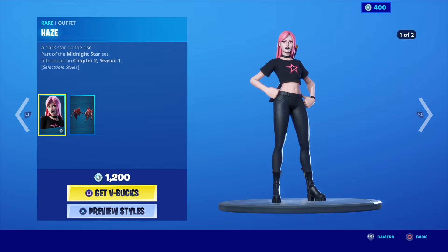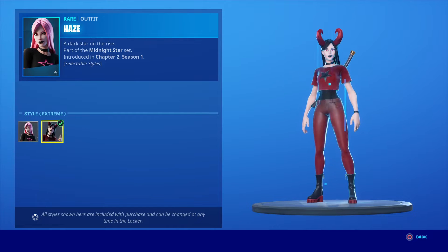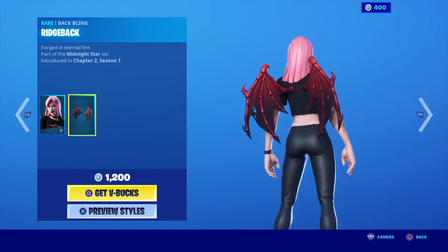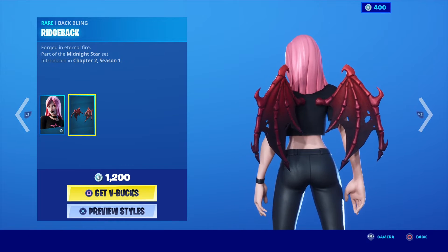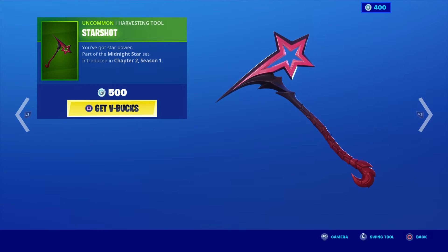Next up we have the Haze outfit, A Dark Star on the Rise, part of the Midnight Star set, introduced in Chapter 2, Season 1. The skin comes with two different styles: the Default Style and the Extreme Style. The back bling is Ridgeback, Forged in Eternal Fire. Her harvester is the Starshot.